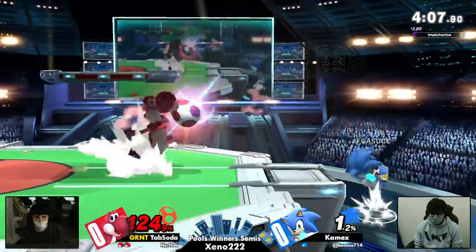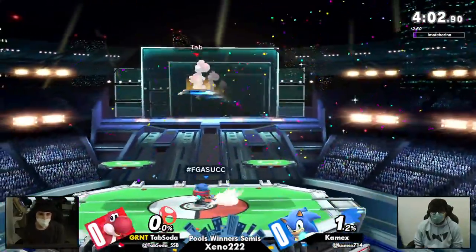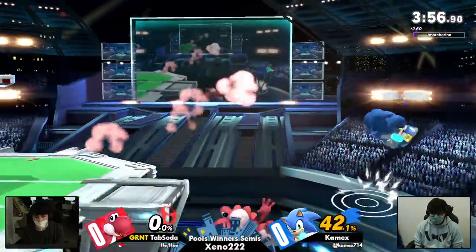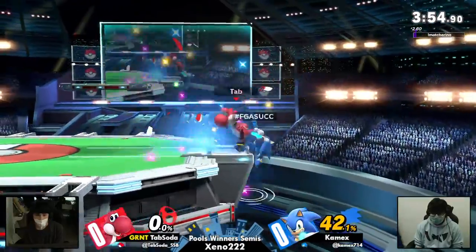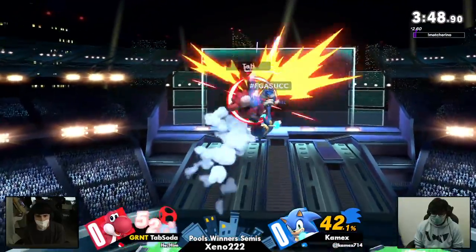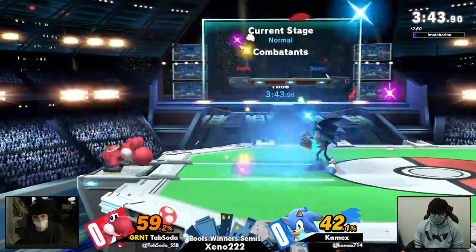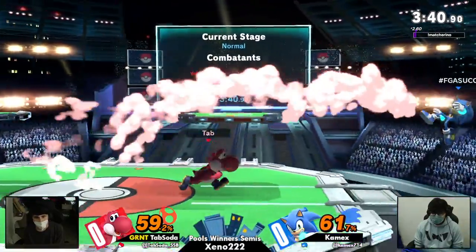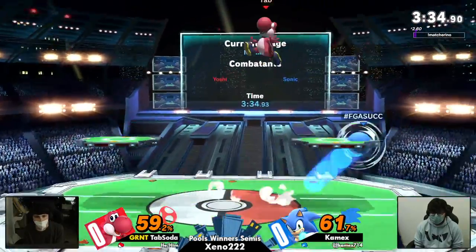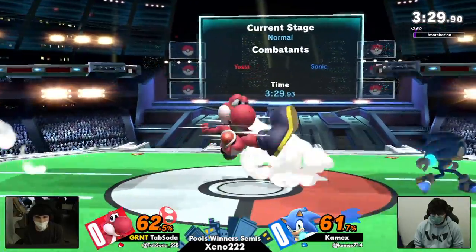Tab Soda still at 124 on his second stock, trying to put it back in neutral, get them both back to one stock. And he just did. There we go, back in neutral. Catching the Yoshi classic of coming down with Nair. Kamek's momentum so far has been so good — he got that one hit and he's been converting, into 59. Just waiting out Tab Soda's options: an air dodge, a Nair, just free spin charge. Tessa was just waiting for it.